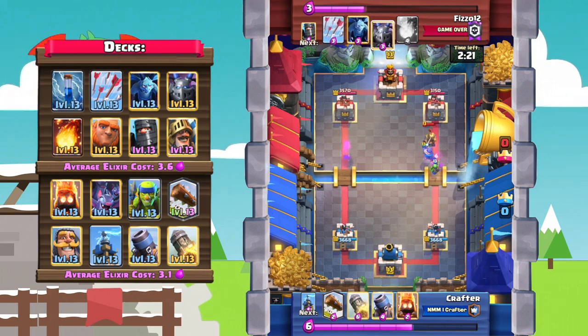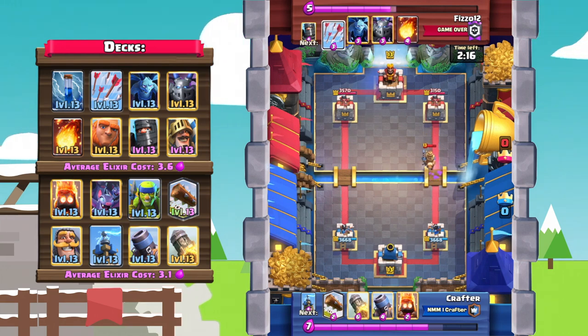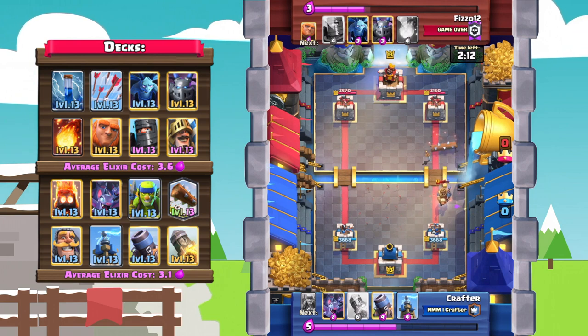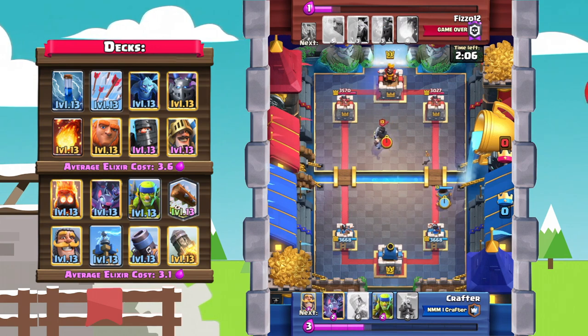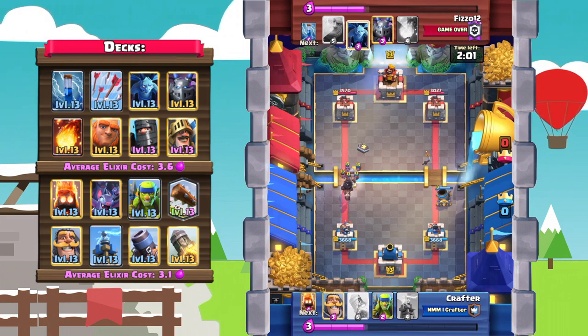The prince goes ahead and takes out that knight. Let's see how he defends — he only has fire spirits. Fizzle actually goes with predictive arrows, but Crafter very effectively takes that out with fire spirits and a log. Here he goes with an offensive mortar — his opponent is really low on elixir, so the bats will try to DPS that down as fast as possible.